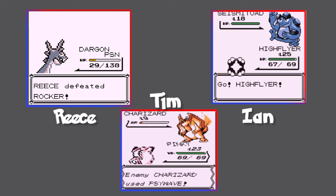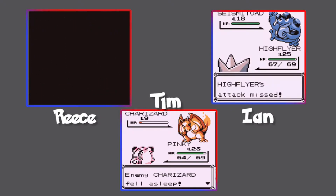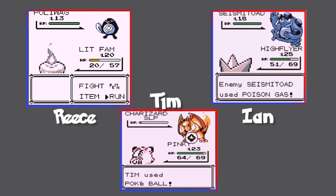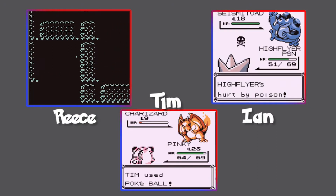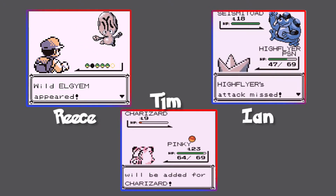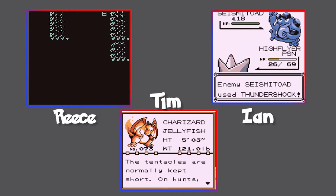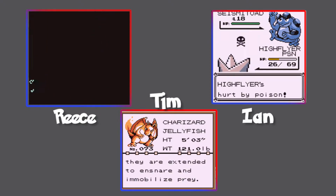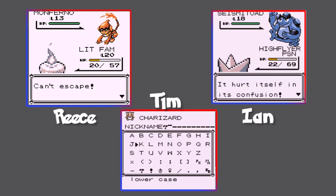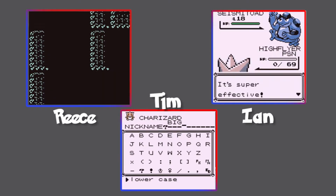Seismitoad — looks like a toad, it has a Psy Wave. Sleep Powder, just go to sleep, take a little nap. I think Dargon's poisoned and just dying as I'm walking through this cave. Why do I keep missing? Do not poison me! Oh my gosh, that Reflect just gave me a seizure. I can't hit this Seismitoad — he's like a jellyfish. This is the sixth attack I've missed in a row, I'm just dying to poison. Now he's gonna confuse me. I'm confused, I hurt myself in confusion, then by poison, then he attacks — what a combo!